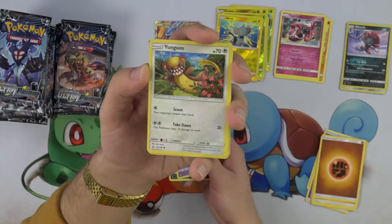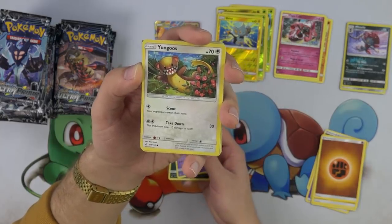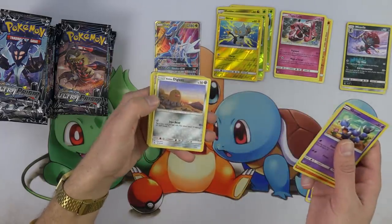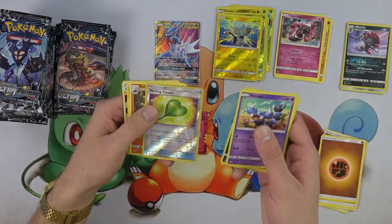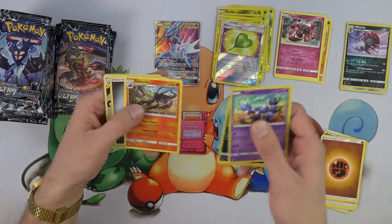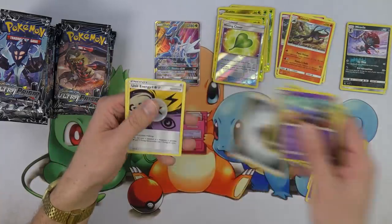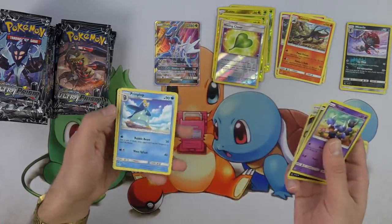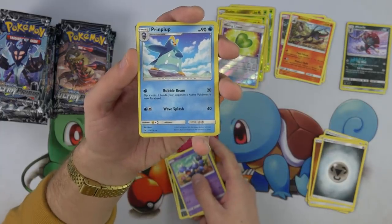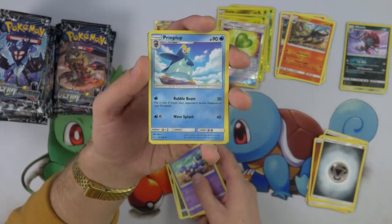Look at that young Goose — oh my gosh, he's so crazy looking. That Magmar. Excuse me for taking a long time — this is my first time seeing the artwork, so we really get a slow roll of these. Anybody who just wants to see the hits, go ahead and skip to the end. This is the first time I'm laying hands on any of these cards. Look at that Prinplup — I'm really excited just about all the artwork.